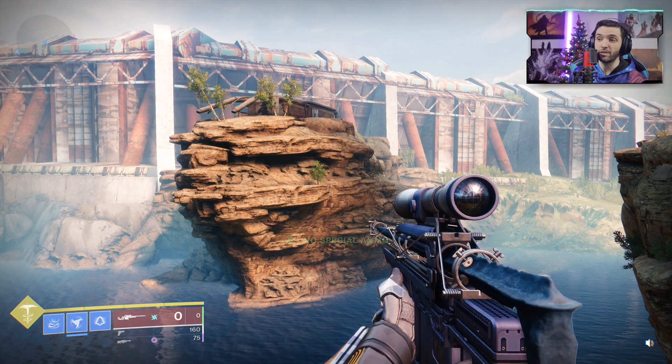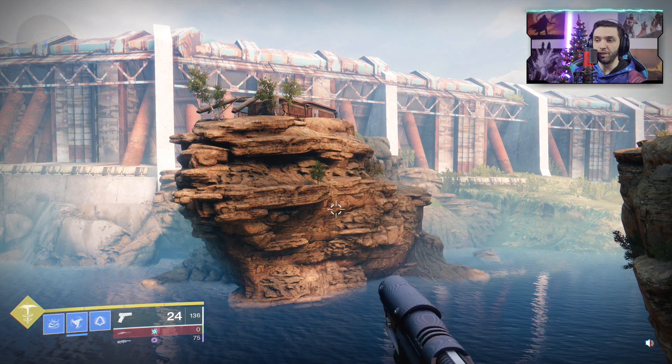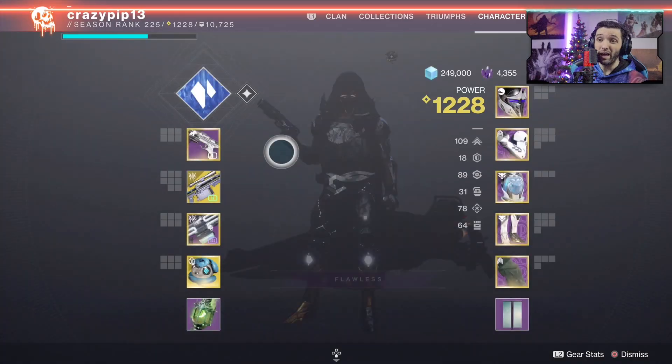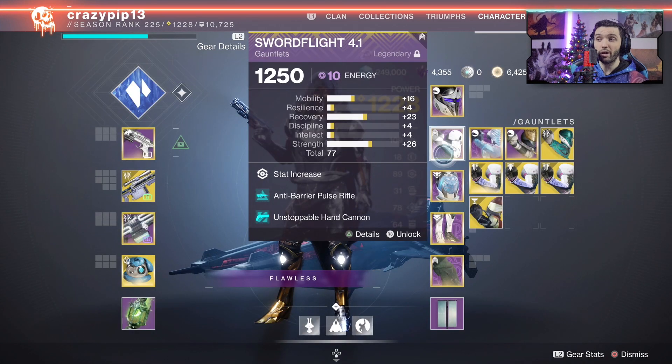First, let's take a look at the swap speed on the sniper and on the sidearm right here. As you can see, it's pretty regular — nothing crazy. I don't have a Quick Draw roll on the sidearm; it's Under Pressure and Whirlpool Weapon.